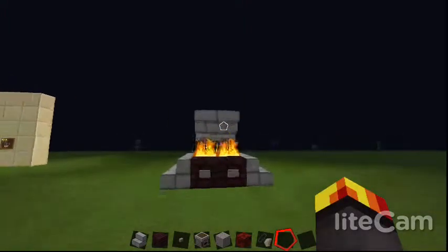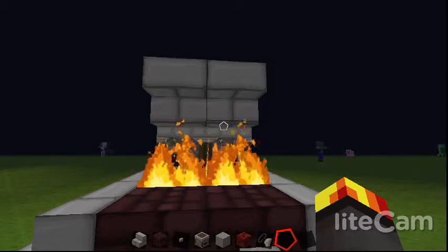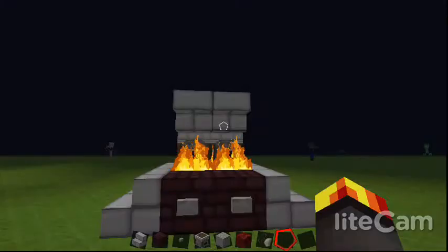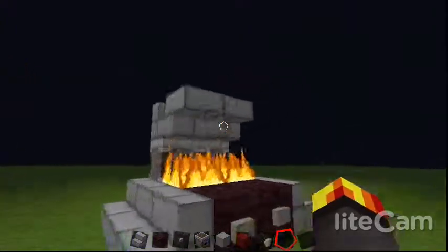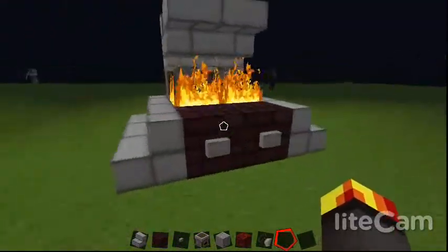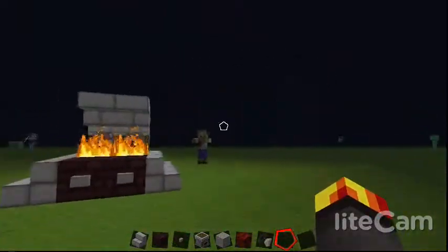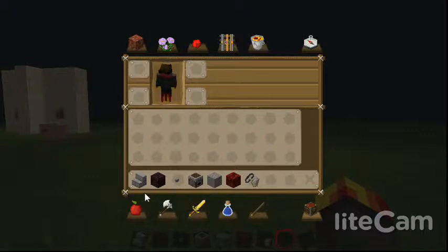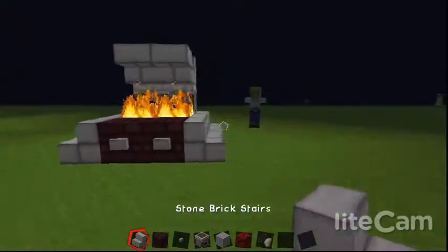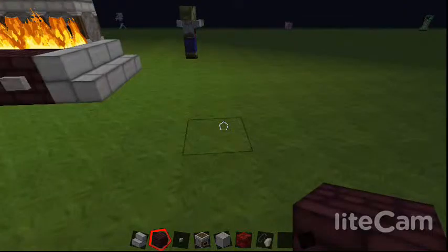Hello guys, it's this little gamer here. I've changed my YouTube channel name because I didn't really like 'Double Boy,' even though I have this cool skin. So let's go right into it. This is gonna be how to build a barbecue. All you need is stone brick stairs or whatever style you want, nether brick, a button or two buttons, a dropper or a furnace, netherrack, and flint and steel.